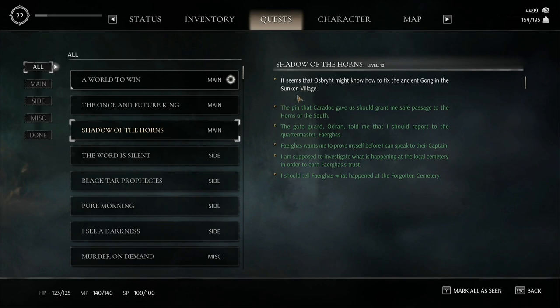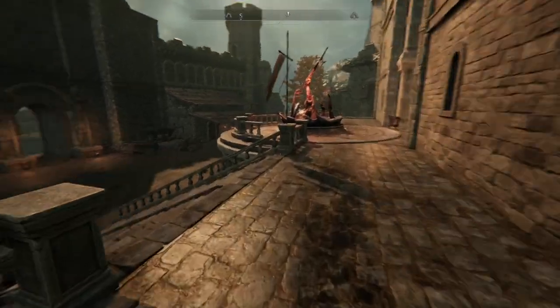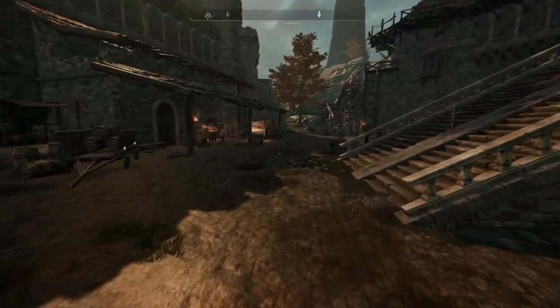Welcome adventurers! To become a keeper we need to fix the ancient gong in the sunken village. Today we gonna complete this quest — we gonna fix this gong. And the first thing we need to do is to go and talk to the local blacksmith. Probably he knows how to fix this gong.